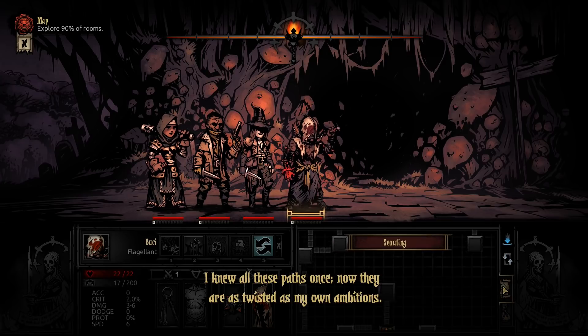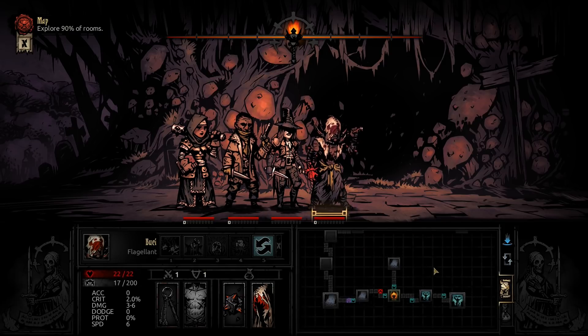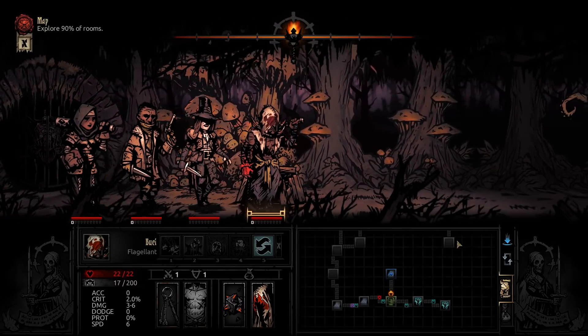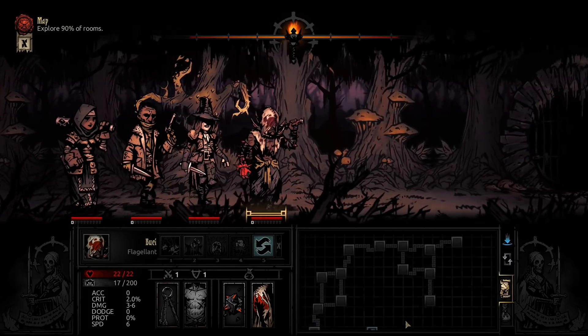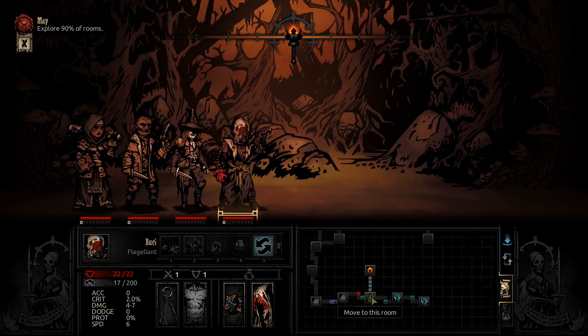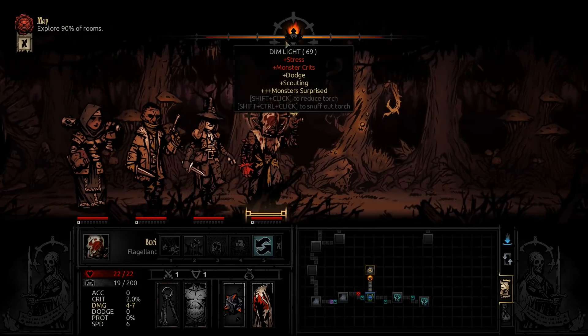The objective is to explore 90% of the rooms. Let's explore this empty one right here first, and then go in the other direction. It's an interesting layout - mostly linear. We'll have to check out the dead end on the right side and then go left.